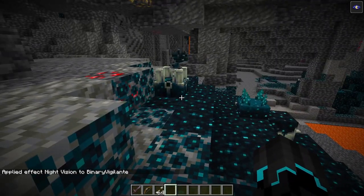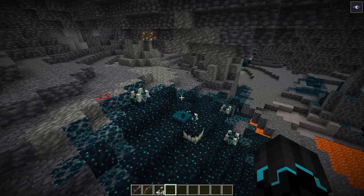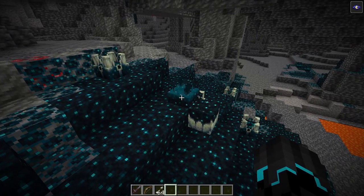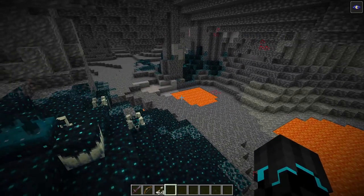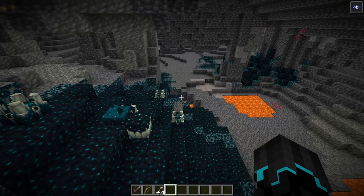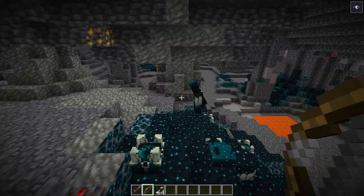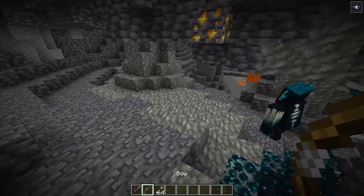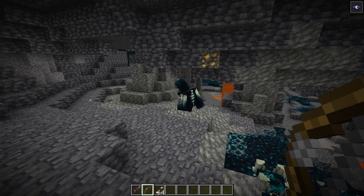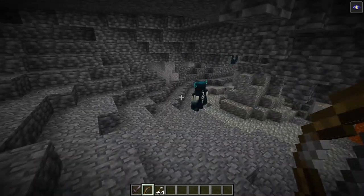I want to show something else. If we trigger the warden to spawn again — you can hear the heartbeat. This time it didn't come instantly, so let's trigger it again. We hear it, so it's getting closer, and there it is. Now what I want to show is you can actually use projectiles — arrows and snowballs — to trick this thing. If I shoot an arrow over there, it detected the movement and will go in that direction, and I can use that to my advantage to escape in the other direction.